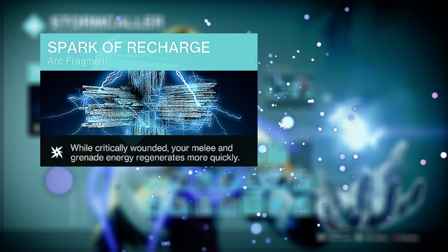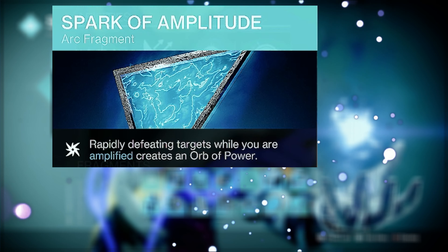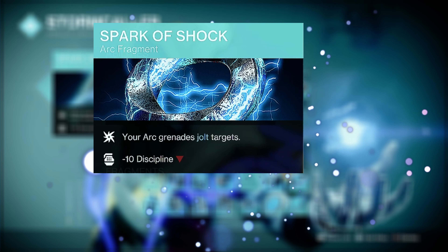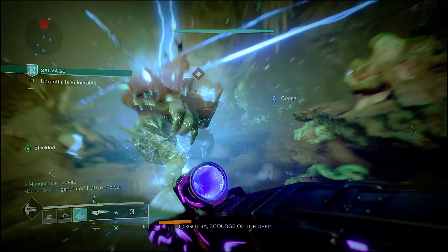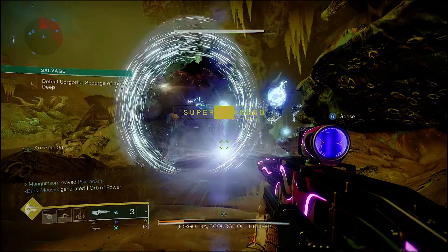Now getting into the overall build, we're going to start with Spark of Recharge — while critically wounded your melee and grenade energy recharges more quickly. Spark of Resistance — while surrounded by combatants you gain damage resistance. Spark of Amplitude — rapidly defeating targets while you're amplified creates orbs of power. And Spark of Shock — your arc grenades jolt targets. We need all this in our kit in order for the Warlock to feel at its best while using this exotic.